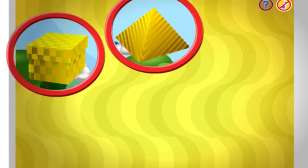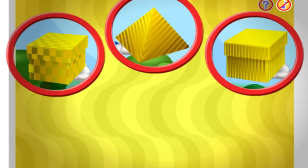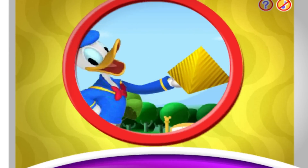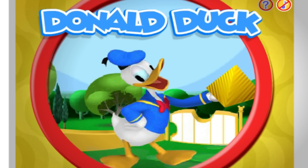This time I spot one, two, three boxes! Can you spot the box that matches these clues? Yellow, triangle, and stripes! Great spotting — Donald is holding a yellow triangle box with stripes!